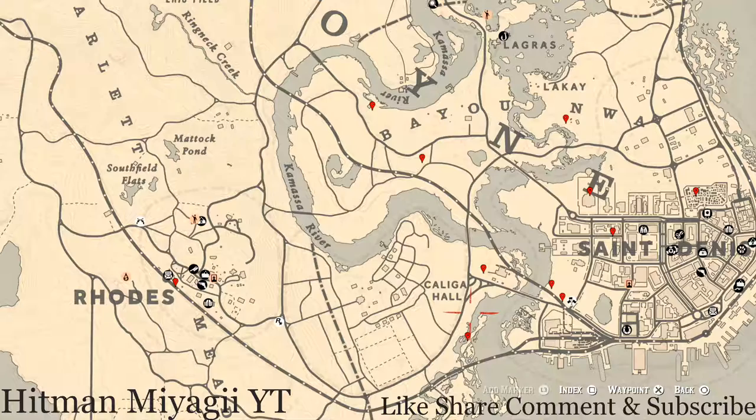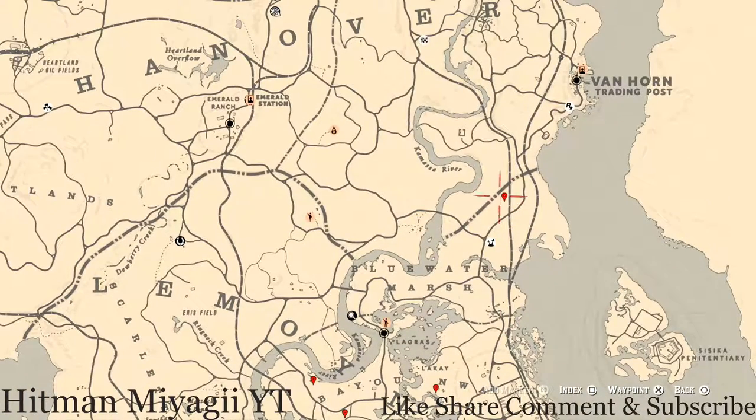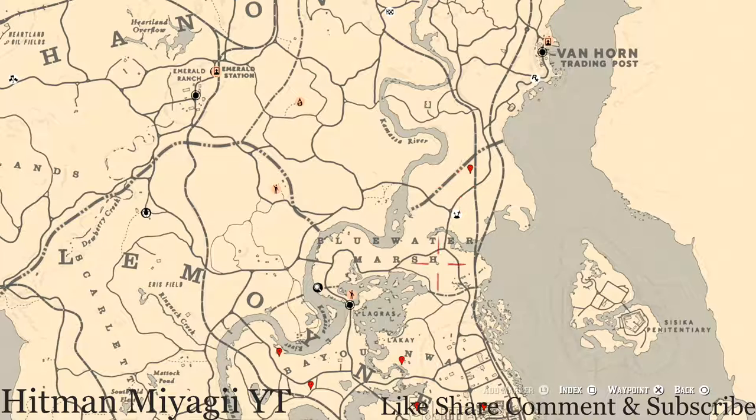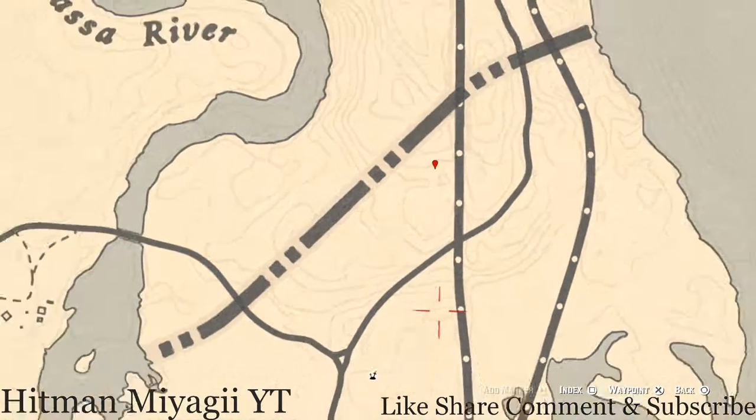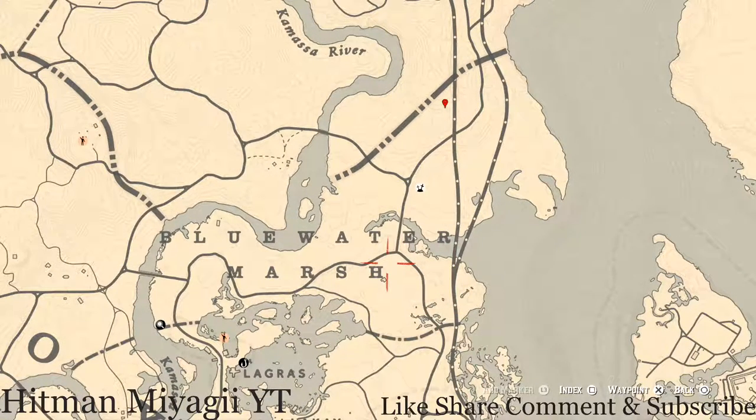Let's get to the things we'll find across the Le Moyne area, starting with the ones closer to the top. This first marker is an antique alcohol bottle — if you look above this little triangle, above the words 'Blue Water Marsh,' right at this location under the wagon at the back, you should see an indicator to grab it. You will pick up a Grand Corazon antique alcohol bottle right here at this location.